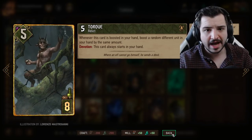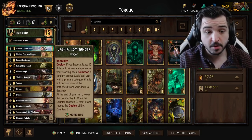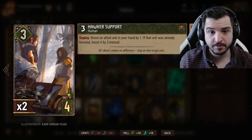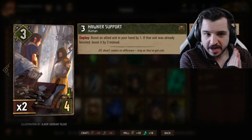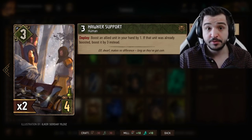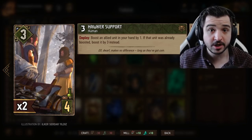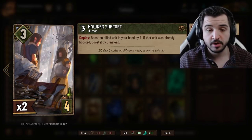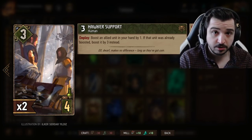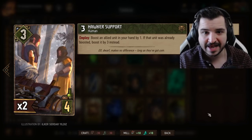Why am I playing Invigorate? Torque has been a card that's in Devotion for a little while but hasn't really had the support. But with Saskia obviously being a card now, with Milva getting nerfed, but more importantly some of the buffs we've had, particularly to the Hawker Support - this deck looks legit. The Hawker Support is probably the best bronze card in the game right now. Really overpowered. It's four provisions. You guys know I love my four provision cards. Three power. You're boosting an allied unit in hand by one, but if the unit was already boosted, you boost it by three instead.